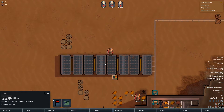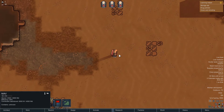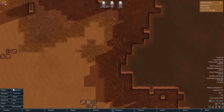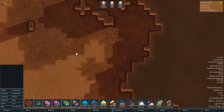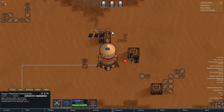Right, surely that's clean enough now — go on, get hauling, what are you doing? Deconstructing, cleaning rock rubble — what the heck? Oh, I put a zone over here before didn't I. Right, let's remove that because that's not our home. Let's draft him quickly to get him to come back. Right, get that stuff hauled.